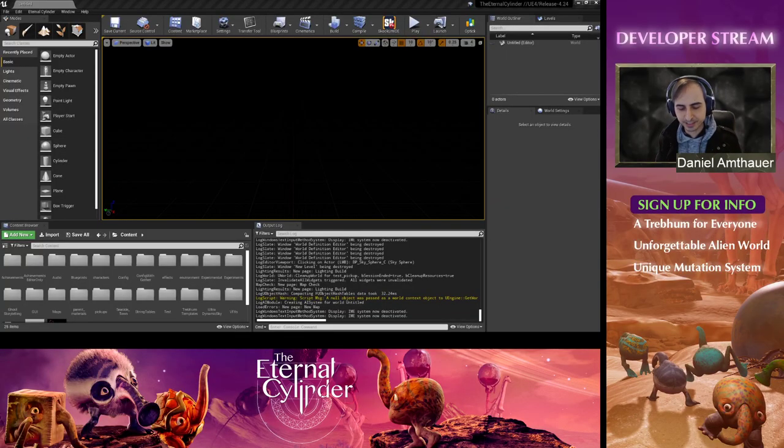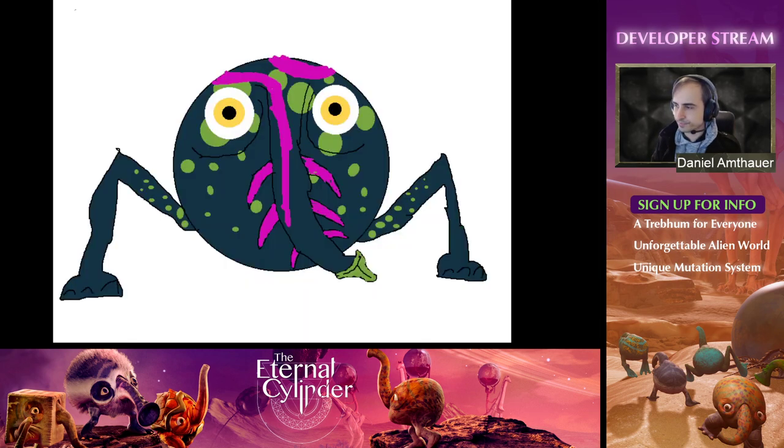We're going to start with our Discord contest. We have a wonderful community in Discord, and this week we asked them to use three random colors provided by our Discord bot. They went to the channel, got their random colors, and were asked to design a treble using just those three colors.